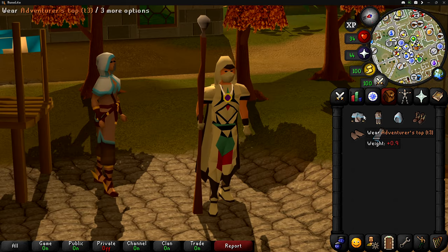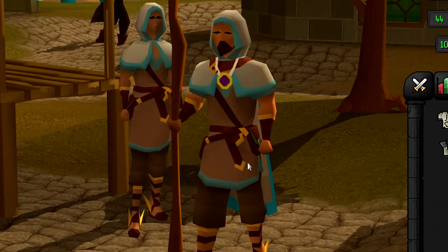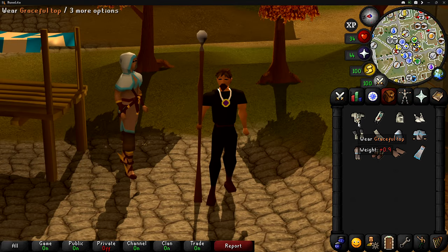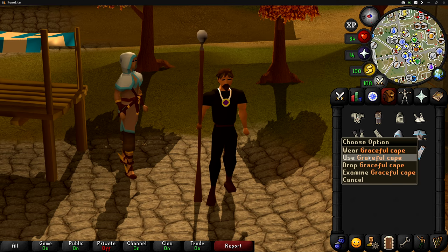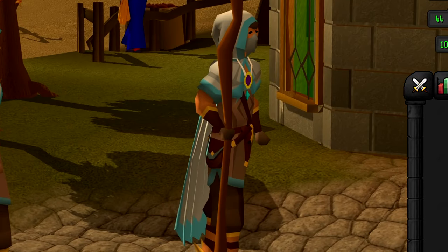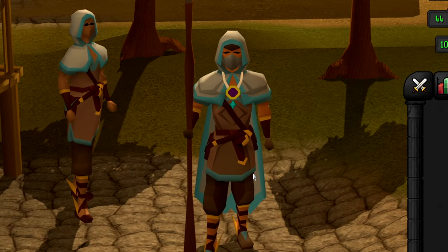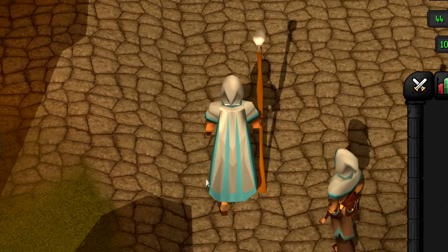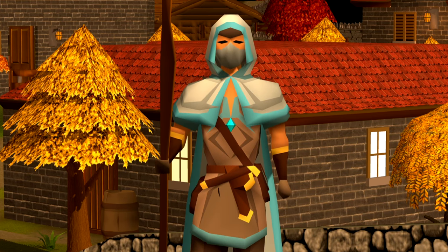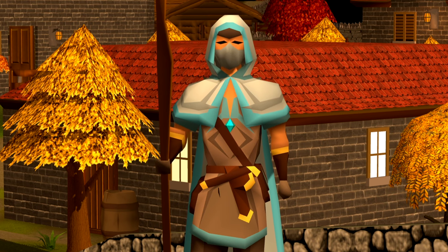Before we attach it to our graceful set, let's see what this outfit looks like regularly - and honestly it's not too bad, but that's not why we got it. We got it for the graceful recolor, so let's do it one piece at a time. And there it is - it looks so much better than the regular Adventurer's set. I'm glad we got this. That is where I'm going to be ending today's video. I hope you guys enjoyed it - if you did, be sure to drop a like below. If you're new here, be sure to hit that subscribe button, and I will see you in the next one.